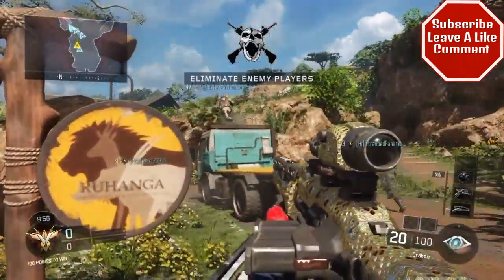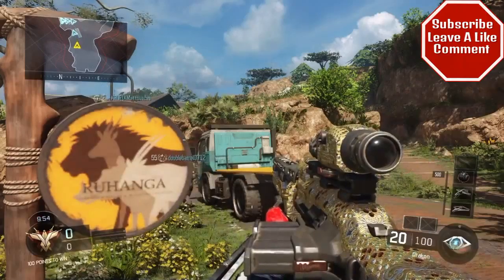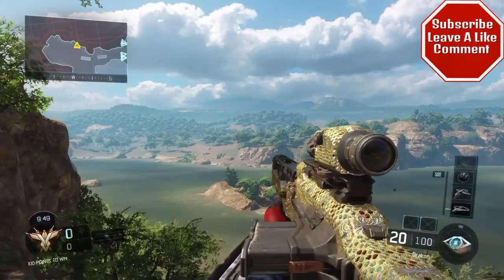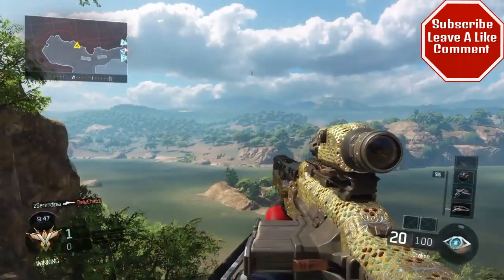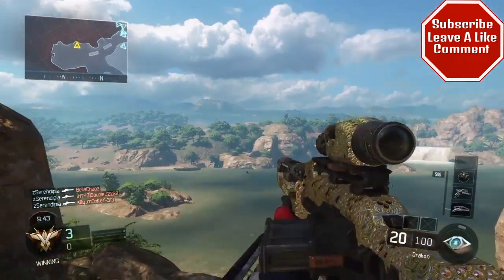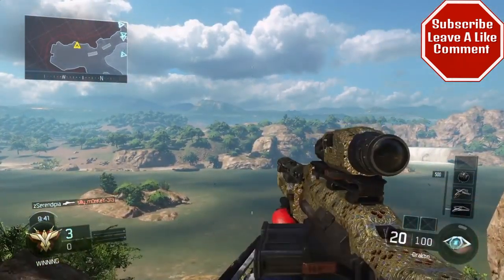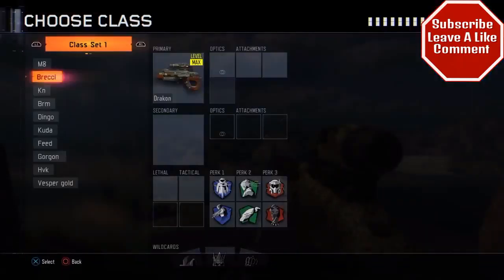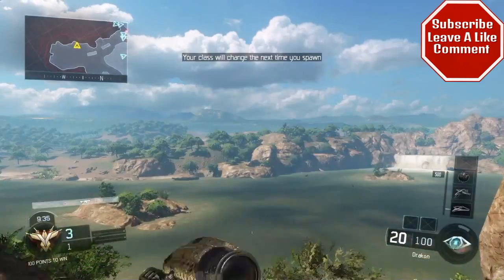Look at the sniper man, look at how diamond looks on the Dragon. It looks kind of weird, especially when you pull it over his back. I think it would have been pretty cool if they put the diamond on the little mag, but that's how the Dragon looks. Let's go to the next one — the Locust.